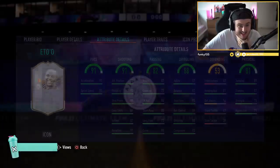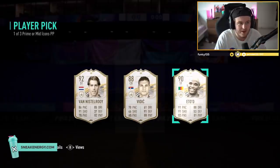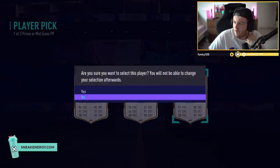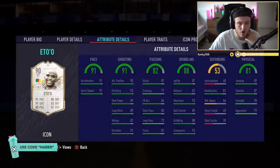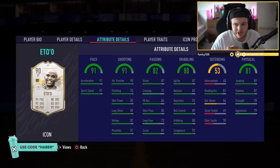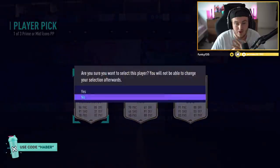That card is fantastic in-game, and a really, really good card to get. I think worth still, like, double the amount of the actual player pick himself. I think he's picking it, so I don't want to pick it for him. 2.2 million coins - phenomenal. I personally would go Eto'o here over Vidic. If it was prime Vidic, that would be a hard decision. But Eto'o is the one, man.